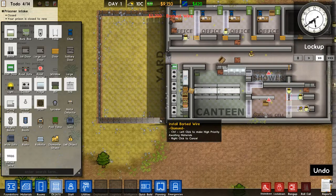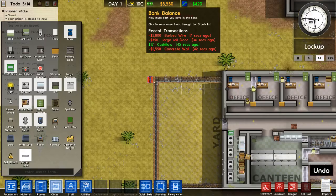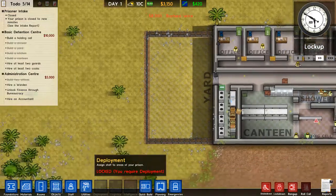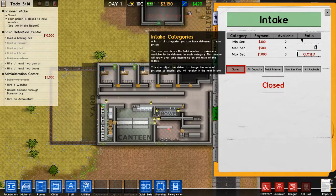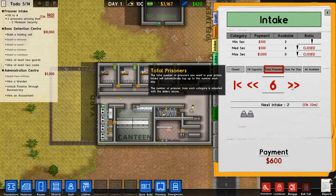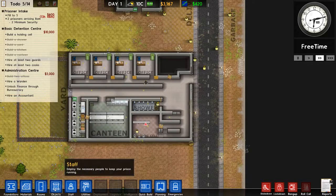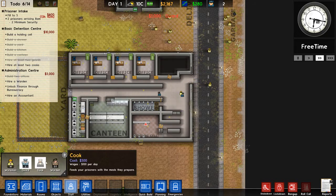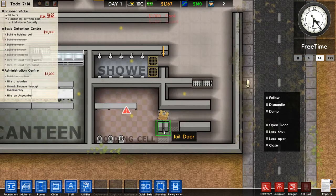The yard is going to need barbed wire so prisoners can't jump over the fences — because that is a thing now. Let's set up intake: we're going to start with minimum sector first and then move up as I fill. Let's take two for now and hire two guards and two cooks. Lock shut, okay.